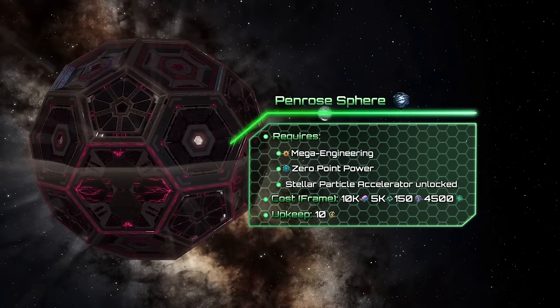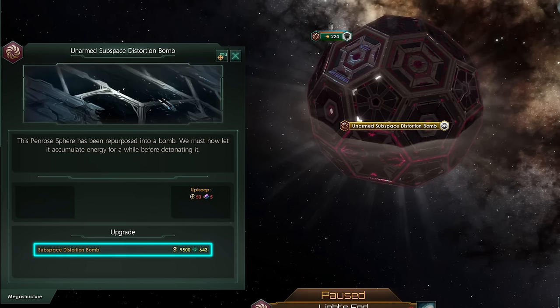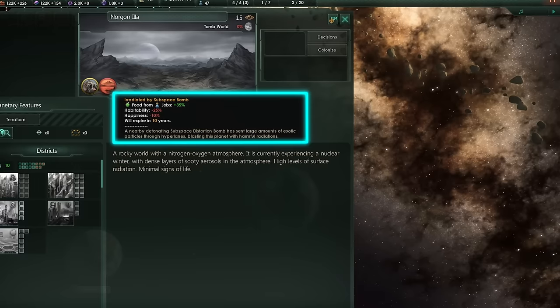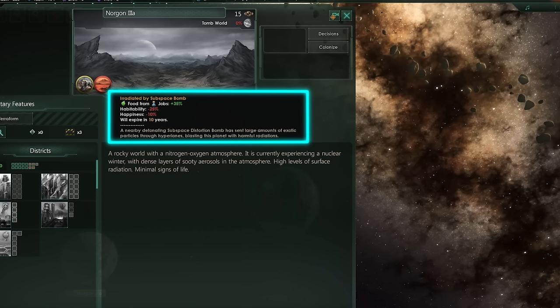The Penrose Sphere is similar to a Dyson Sphere, except it has to be built around black holes. It requires Mega Engineering, Zero Point Power, and the Stellar Particle Accelerator. The Sphere can be used as a bomb or to generate energy. With the first outcome you need to charge up the bomb prepared for detonation. Once that happens, everything within the system will be destroyed. All ships and stations in the immediate neighborhood will take damage, and all habitable planets will become tombworlds with negative modifiers.